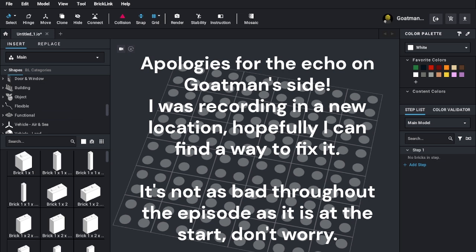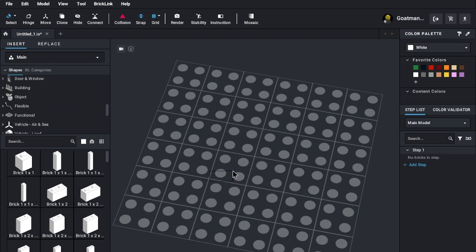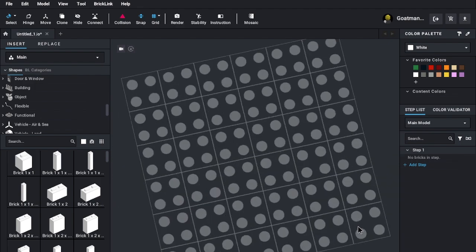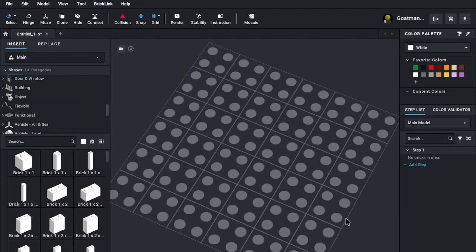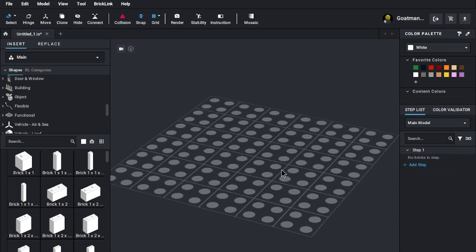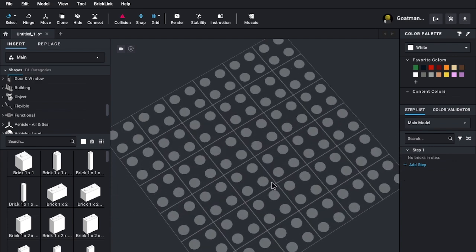Hello everybody, welcome back to the Council Goat Man. I'm here with Ben. Hello! It has been a long time since — hi, hi! How are you? I'm great. It's been a while since we've done... I can't call this a let's play, I would call this a let's play. We're just messing around in BrickLink.